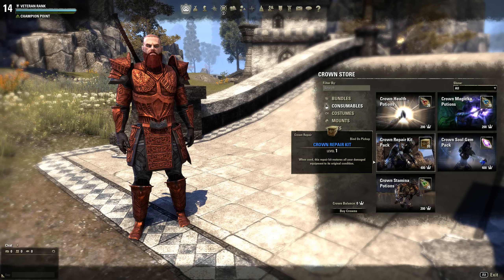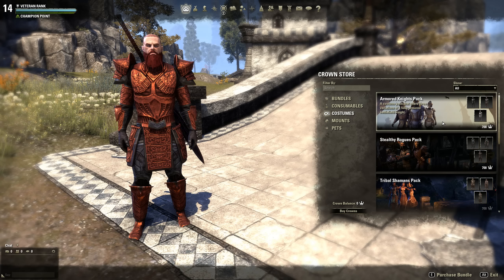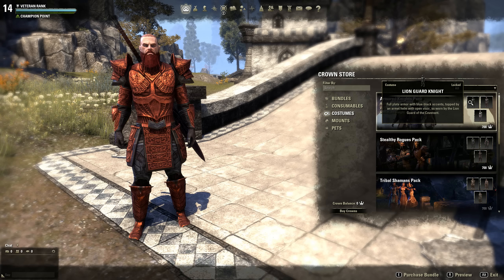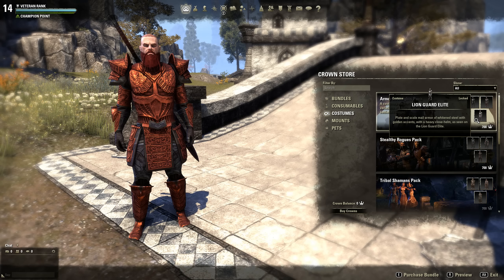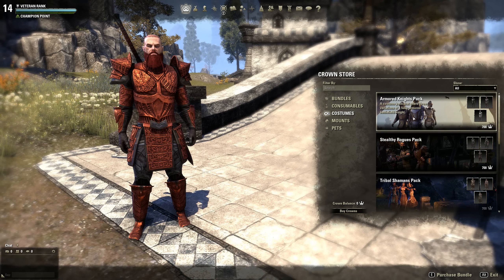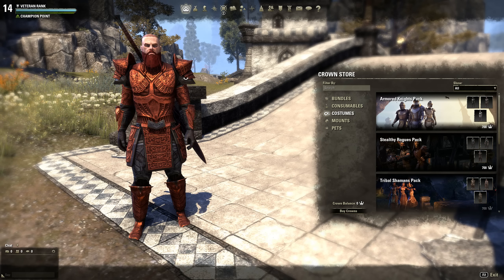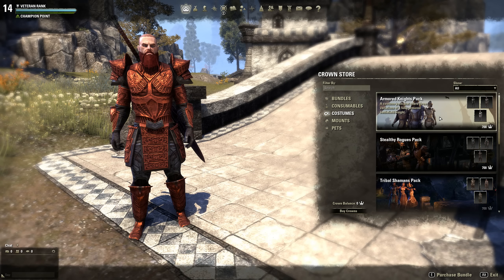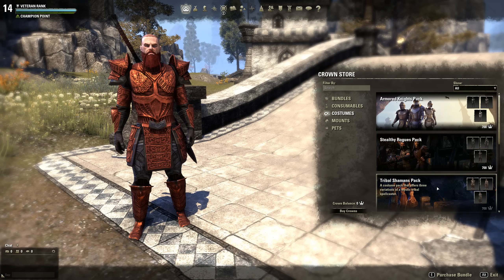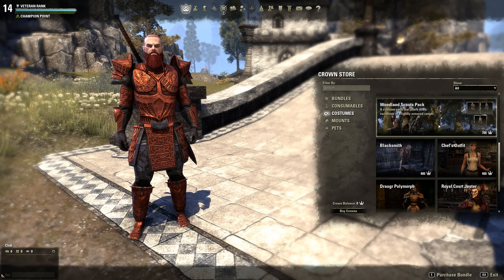Next are costumes. This is the Armored Knights pack and you can see it's specifically tailored to look like NPCs already in the game — the Lion Guard, Elite Knights of the Flame. It's actually lower-level gear visually, but if you're a high-level character and you like this look, you can buy it — 700 crowns for three pack styles. There's also medium armor that makes you look like a stealthy rogue, and light armor that looks like a shaman.